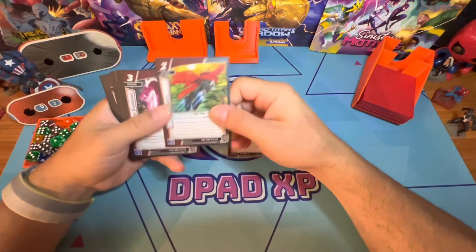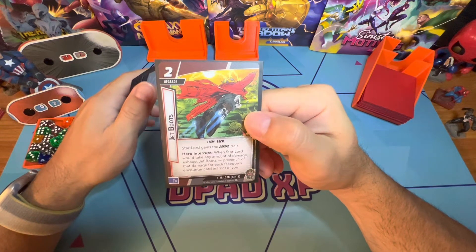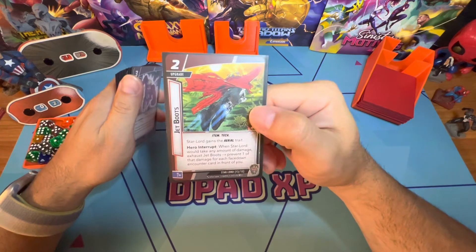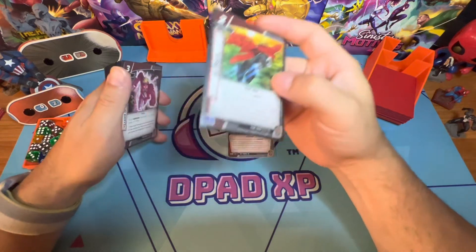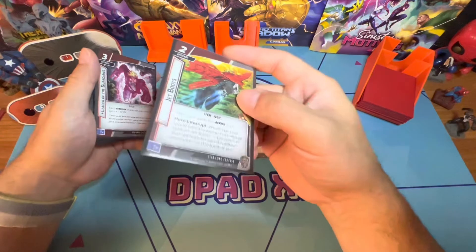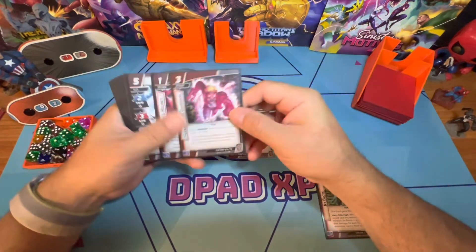His deck includes Jet Boots, a two-cost upgrade that gives him aerial. When he would take any amount of damage, you exhaust Jet Boots to prevent one of that damage for each face-down encounter card you have. So you need encounter cards for this to be useful.